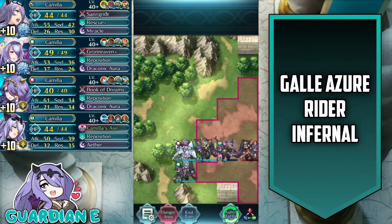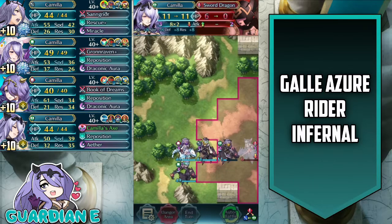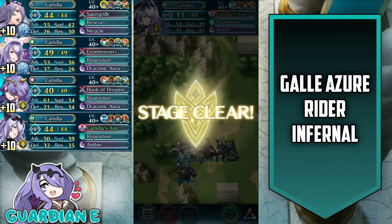Here we are — we finish off the Sword Flyer, and the Sword Dragon goes down. And that's it — easy peasy. That is the strategy I employed with Vanilla Camilla to clear Gaal Azure Rider on his very own Infernal Grand Hero Battle. Let me know in the comments below what strategies and teams you ended up using to clear this Infernal level challenge. Hopefully you all enjoyed the video. If you did, please feel free to leave a like, comment, and subscribe to the channel for more Fire Emblem Heroes content.